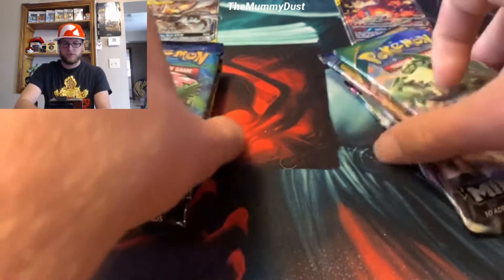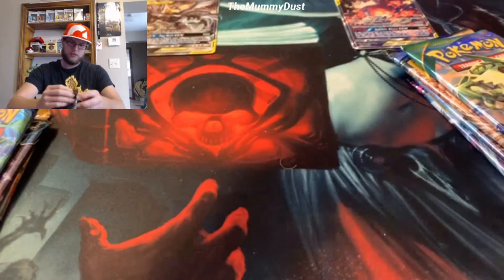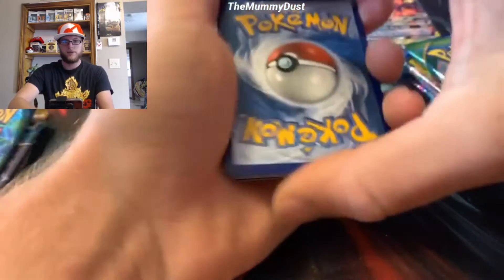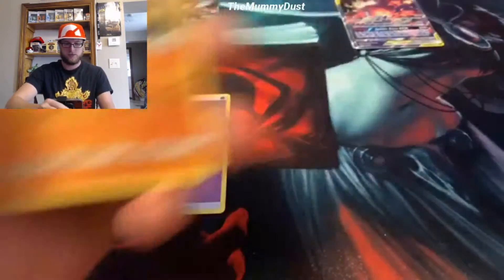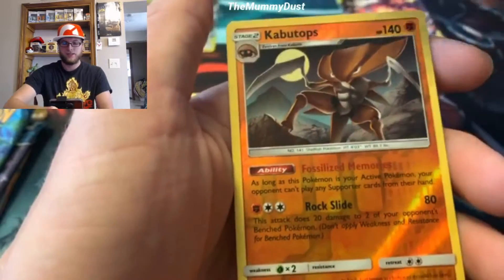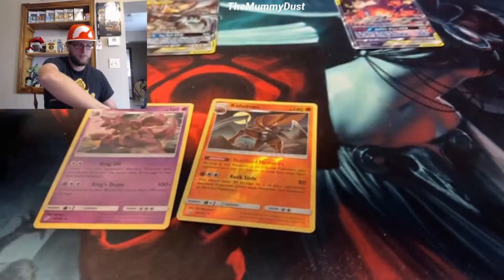We'll open up the crappy stuff first, so let's go with the Pikarom pack first - Team Up booster pack. It is Wednesday morning, so good morning everybody! Here's the code card for that pack. Guessing the energy - psychic energy. Pulls from this pack: Budew, Fairy Charm, Charmeleon, Marill, Charmander, Honedge, Pidgeotto, Nidoran, reverse Kabuto tops, and a rare Nidoking.